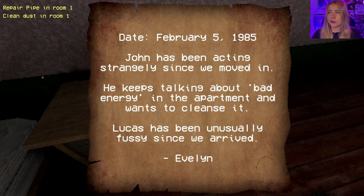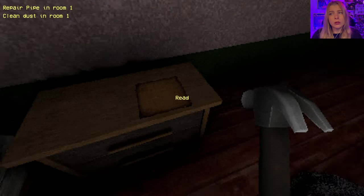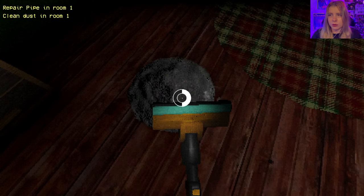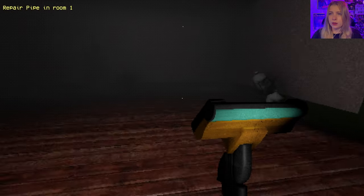Date February 5th, 1985. John has been acting strangely since we moved in. He keeps talking about bad energy in the apartment and wants to cleanse it. Lucas has been unusually fussy since we arrived. Evelyn. Wait, so Evelyn lives in room four and one? Why does she live in so many rooms? Is this the dust? I'm going to vacuum that up.